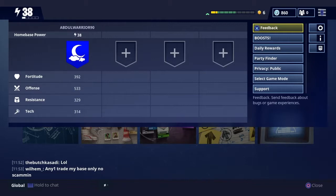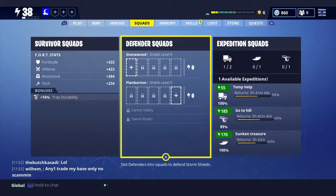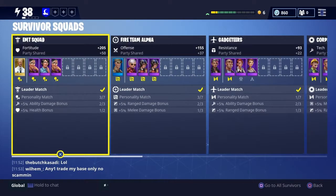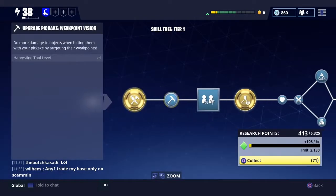Your fortitude, offense, resistance, and tech. Things like adding defender squads don't affect your home base power whatsoever. The weapons you use don't affect your home base power whatsoever. What you need to do to increase your home base power is — it's only affected by two main things: your survival squads and your skills.